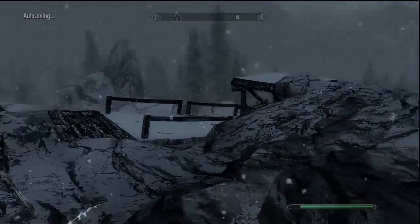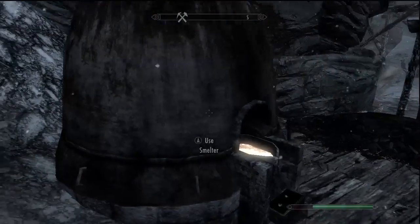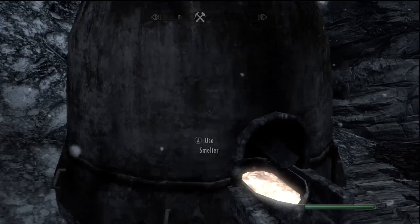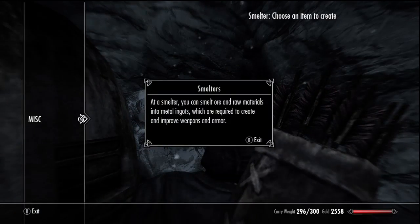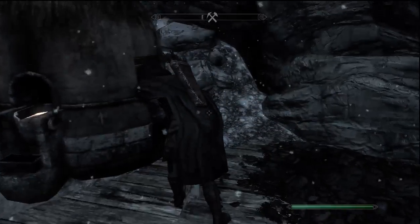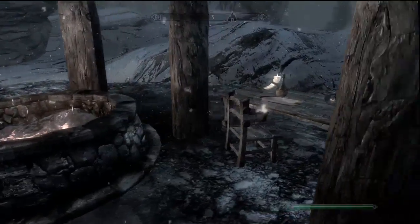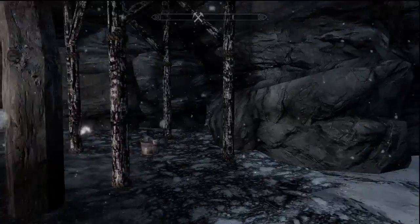What you want to do with it: you collect it all — the iron and the ebony ore — and then make it into bars by coming to the smithing place, which is just outside, which is handy. So if you've got it, just run down here — there's a smelter right there, stick it in and make your ingots. Then you can just make your armour, upgrade it, everything you need. Pretty sweet.